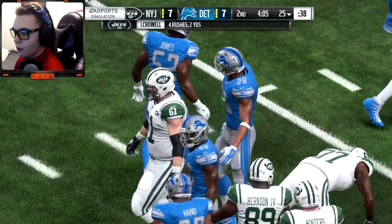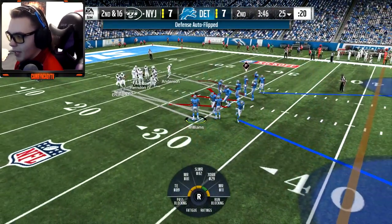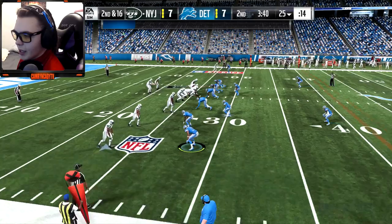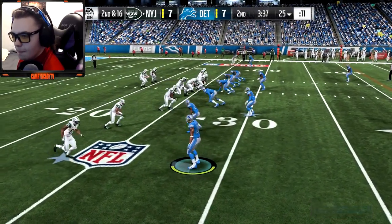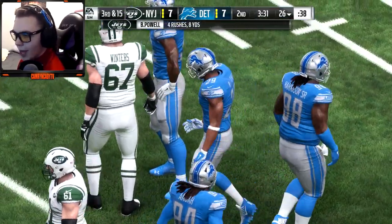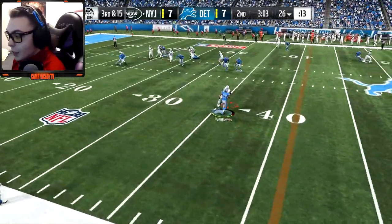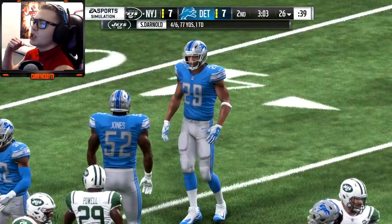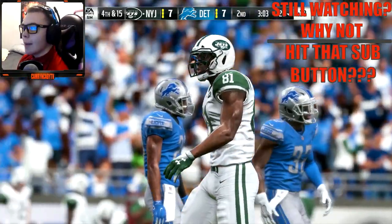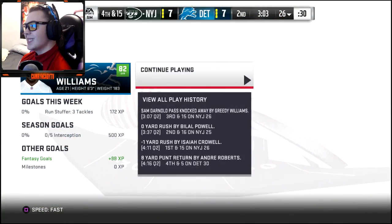Crowell is four rushes for two yards, really struggling. We're going man coverage again — I have faith in Darius Slay. Man, another run — it's really not working out for New York. Cover 1 on Enunwa — third and 15 — big play! And I broke it up! I wanted that pick so bad, I could taste it. I was coming back on that ball and I would have had it — that would have been a pick-six for sure. That's so tough.